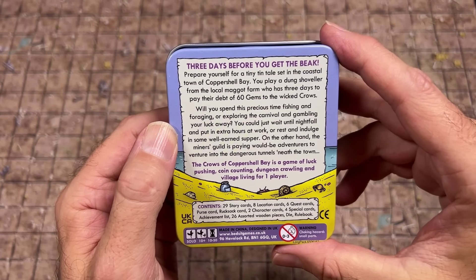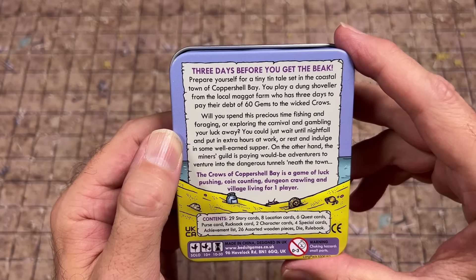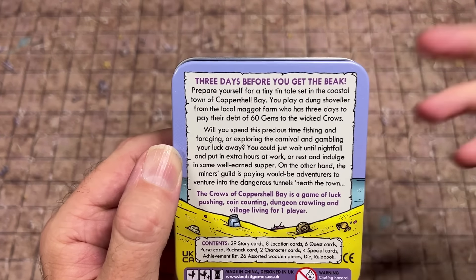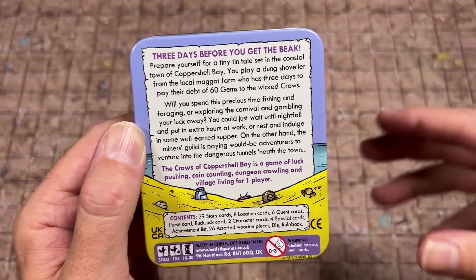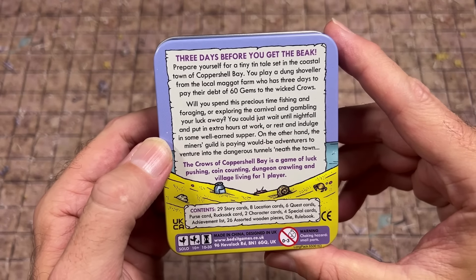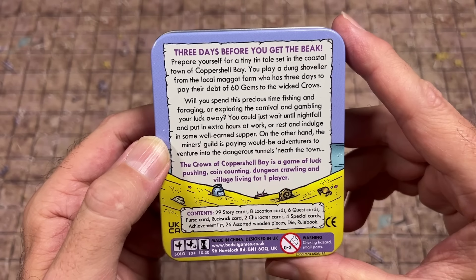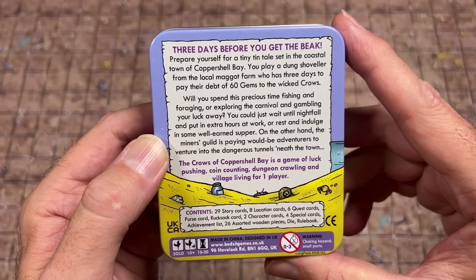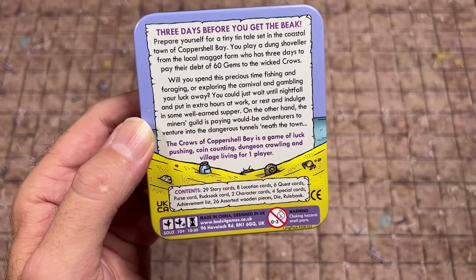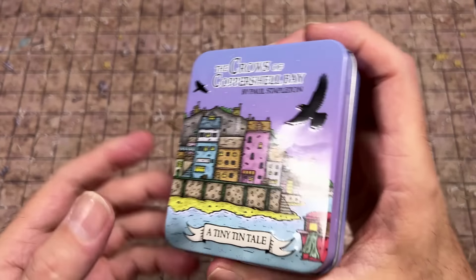Here's a bit about the game: three days before you get the beak. It's a tiny tin tale set in the coastal town of Copper Shell Bay. You play a dung shoveler from the local maggot farm who has three days to pay a debt of 60 gems to the wicked crows — and that's not a metaphor, those are actual crows. You've borrowed money from a murder of crows and they want it back or they will peck you. Will you spend time fishing and foraging, exploring the carnival, gambling, working overtime, or venturing into the dangerous tunnels beneath the town? It's a game of luck-pushing, coin-counting, dungeon crawling, and village living for one player.